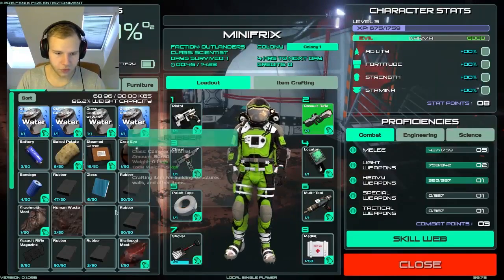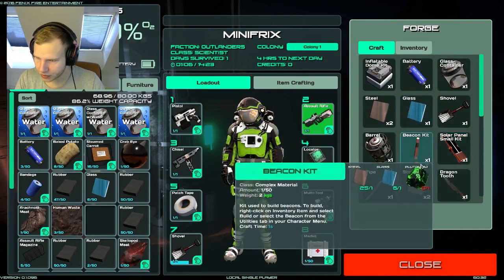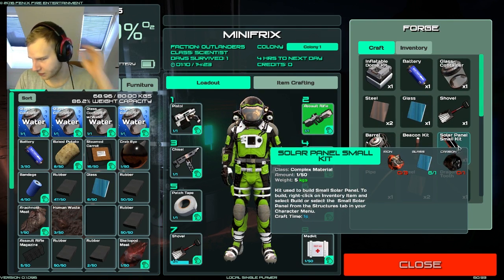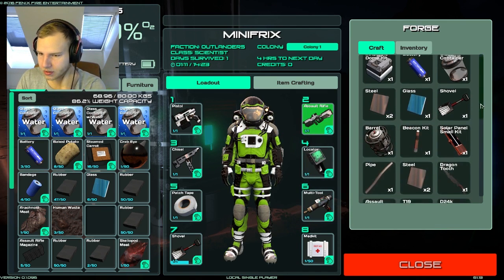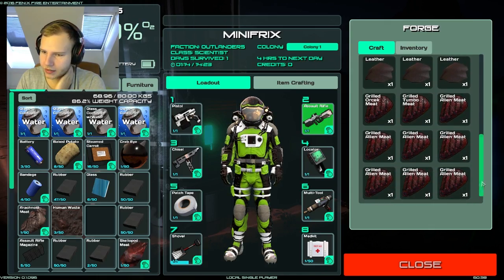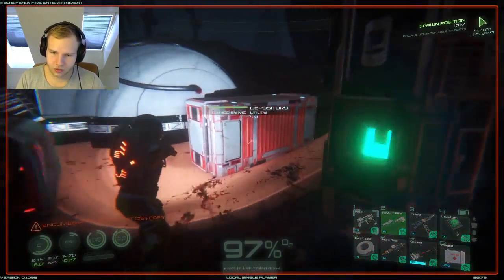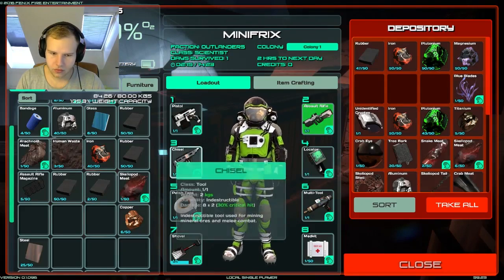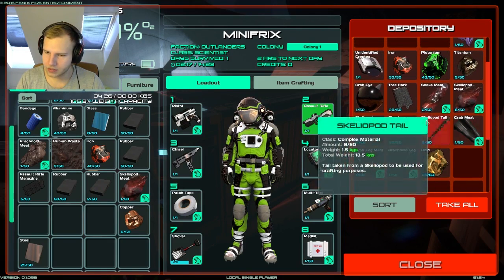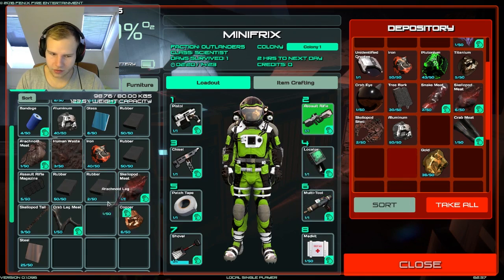Okay, now I have poop - human waste, great. So to make a solar panel small kit I need iron - I have a lot of iron - glass, and carbon. How do I get carbon? I have not seen carbon anywhere. Okay, so this is going to be my materials thing and the other one is going to be my random crap thing.